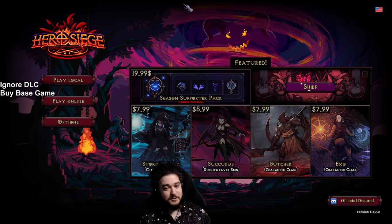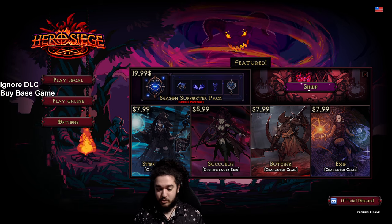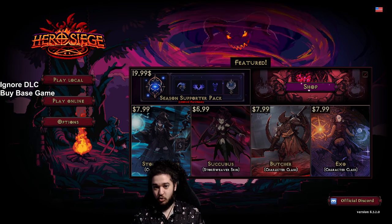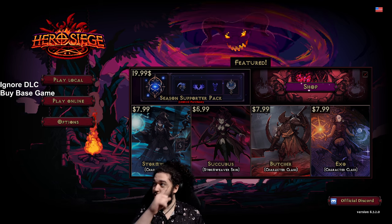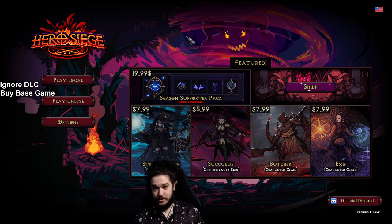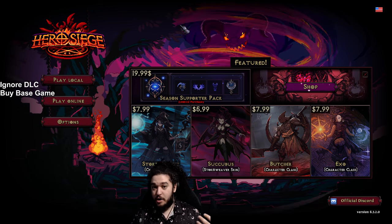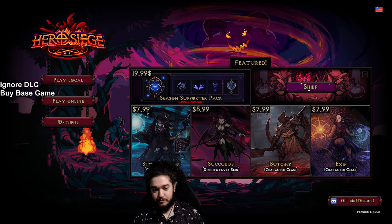Before we get started and I show you guys my class and my RF build, there are a few things I want to put down for people who are not aware of Hero Siege. If you go look at the game on Steam and try to buy all the DLC, it's going to be close to like $200. All you need is the base game, which runs for about eight bucks. The only additional thing you'd want is maybe a non-base class, but eight dollars gets you the base game and you're pretty much good to go.